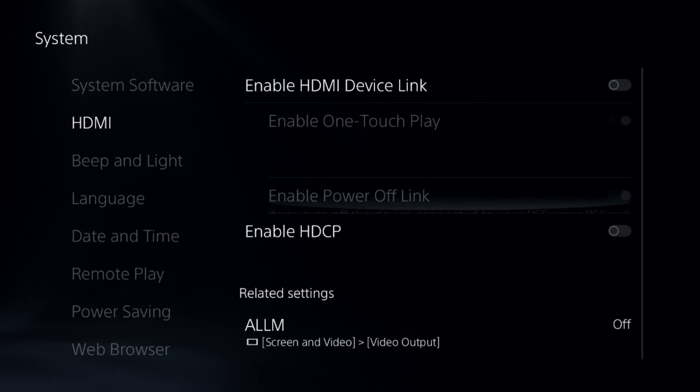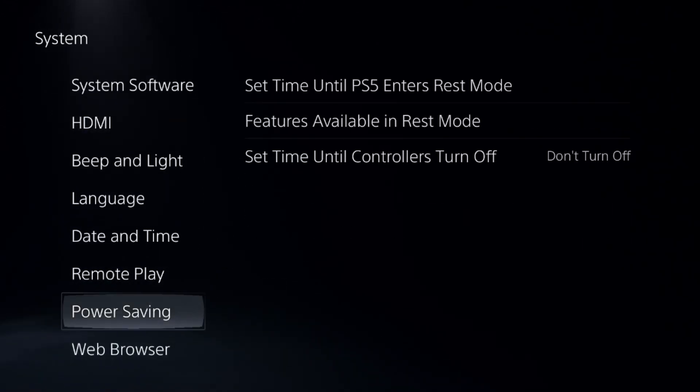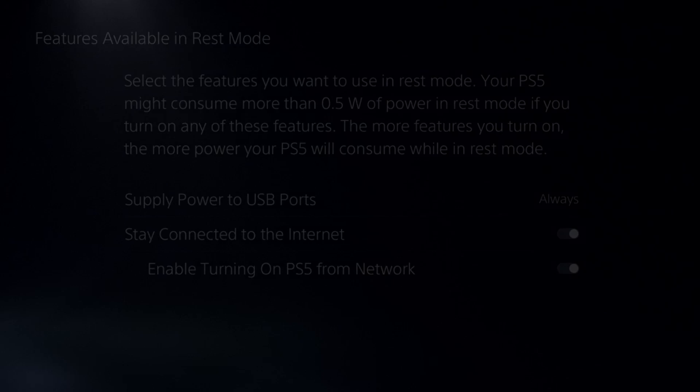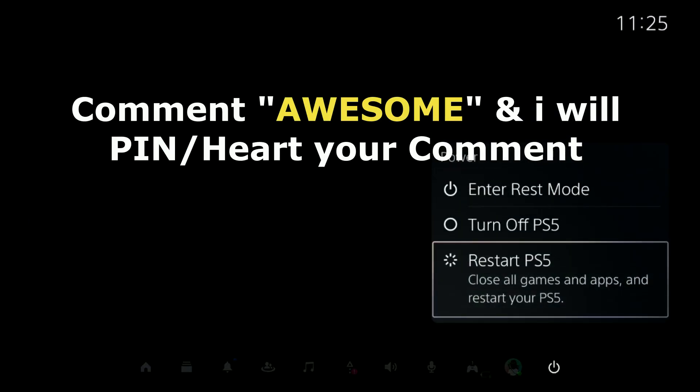After that, go to Settings, select HDMI, and disable the HDCP option. Then go to Power Saving, select Always, and enable those two options. After that, restart the PS5 and the problem will be fixed. You're good to go.